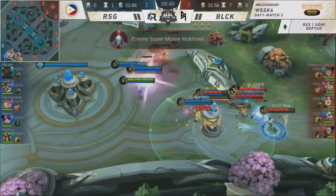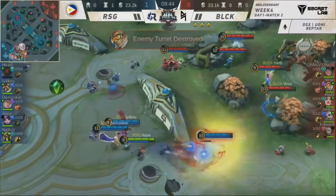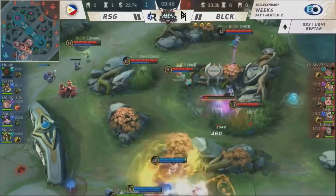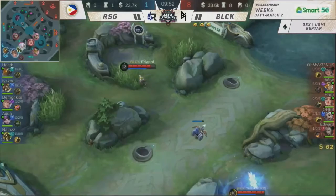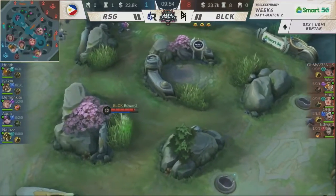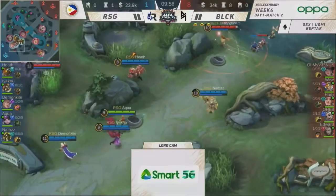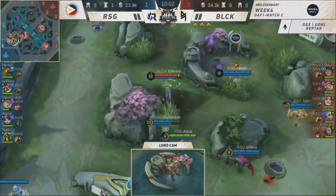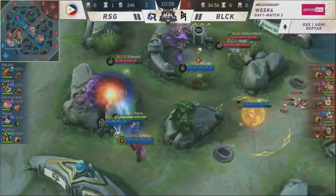If they get a good team fight, maybe they can. But knowing Blacklist, they're very disciplined — they'll back off if they think it's the right move. And you got to feel bad for RSG. That was the right call by Iakno and Demon Kite — they had a clear target, it would have been a great pickoff. But somehow Edward getting away — this MVP Benedetta.